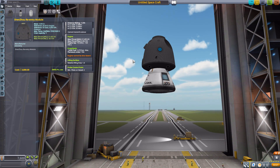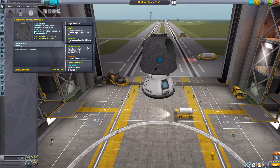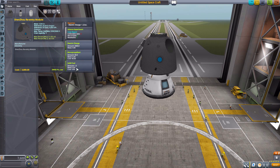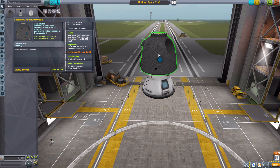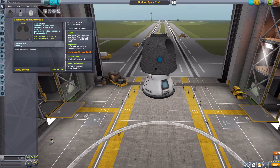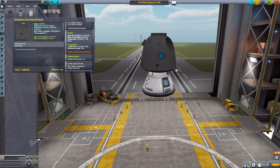The solid rocket boosters only burn for about a second or two, and their purpose is to ensure a softer landing rather than slamming into the ground or water. The re-entry module also has a lifting surface, RCS, a reaction wheel, crew report, 2000 electric charge, 50 monopropellant, and 1.5 units of solid fuel. One of my favorite features is the landing sequence: when close to the ground, the solid rocket boosters automatically fire, and if you land in water, it inflates little buoy things and a raft for your Kerbals.